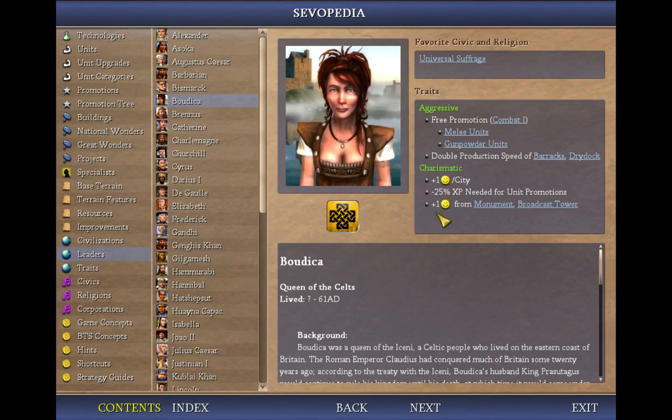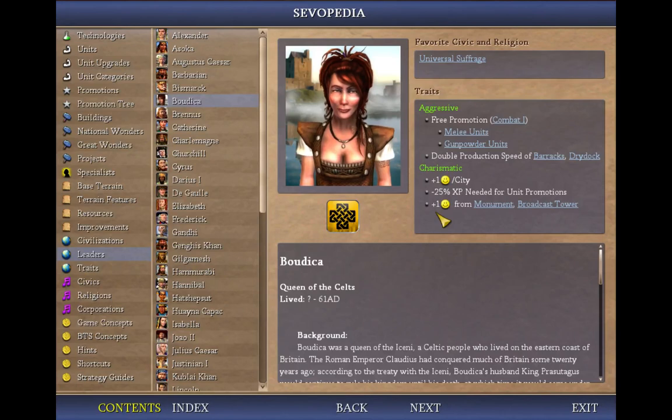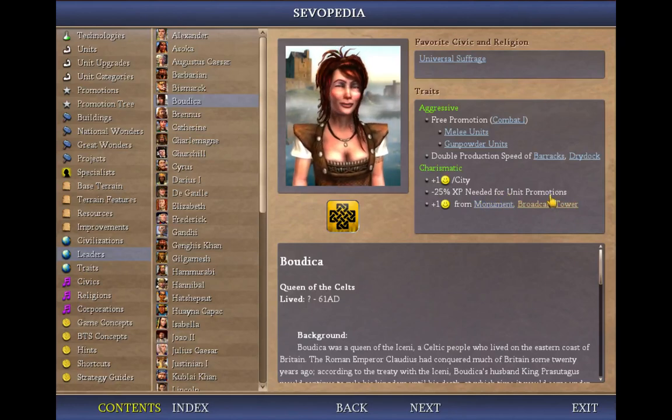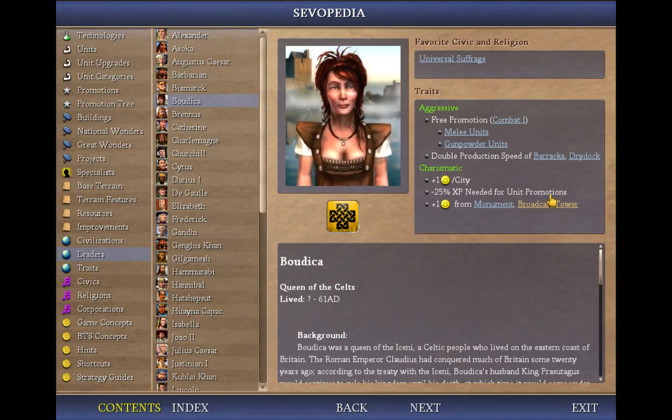Back to Charismatic — it also gives us 1 happiness from every monument, which is pretty solid if you build monuments. But it's even better synergized with Stonehenge. Hey, we're the Celts, right? Stonehenge gives us a free monument in every city, so it's essentially just 1 happiness per city — it's really good. I'm going to try to get that. There's also happiness from a broadcast tower, but by the time you're getting broadcast towers, you're pretty far along and it probably won't impact the outcome of the game.